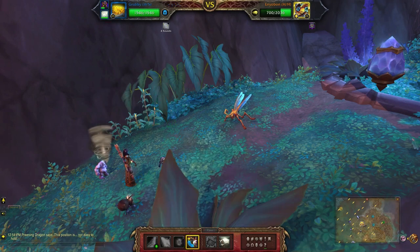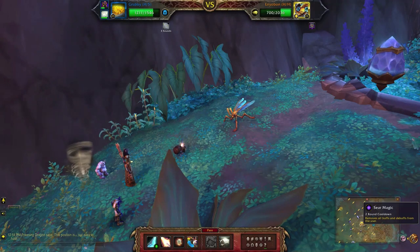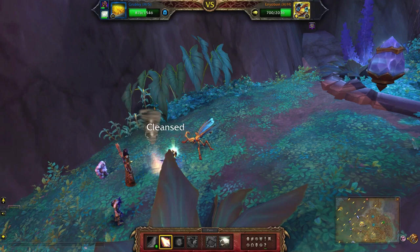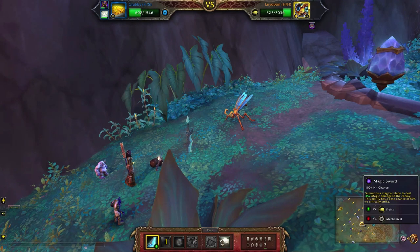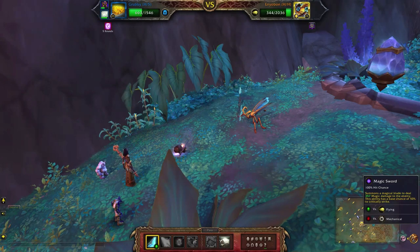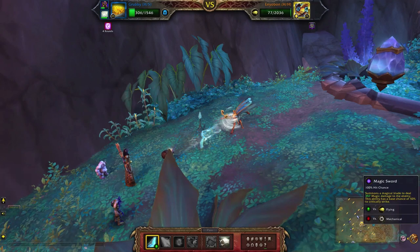Here I'm going to switch to my second pet, get rid of that little tornado with Seer Magic, then Magic Sword, Magic Sword, one more — keep going with that — and last one.